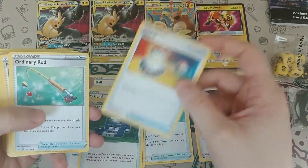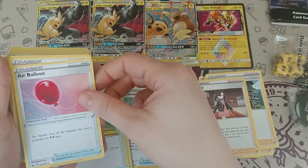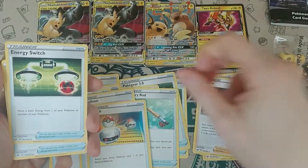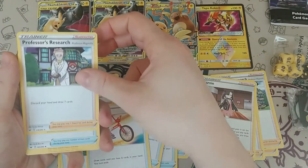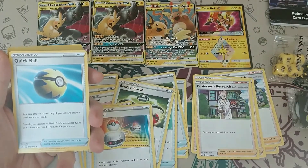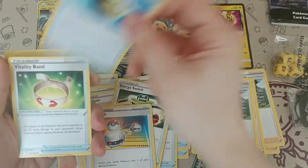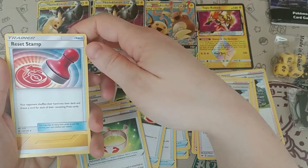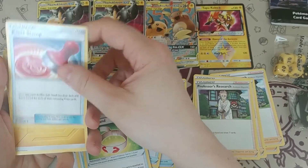We have another Poke Gear, another Switch, and another Ordinary Rod. We have an Air Balloon, Switch, the second Marnie, another Energy Switch, Choke — another Poke Gear. And there's the third Professor's Research. We have one of the other code cards from Hidden Fates, another Quick Ball, Vitality Band, and the Reset Stamp.